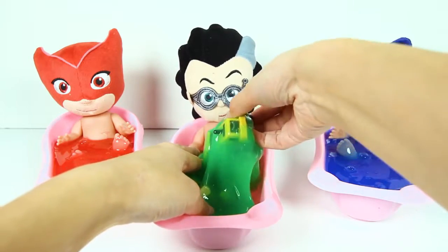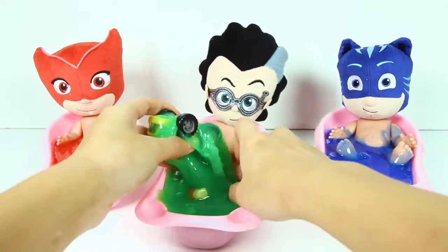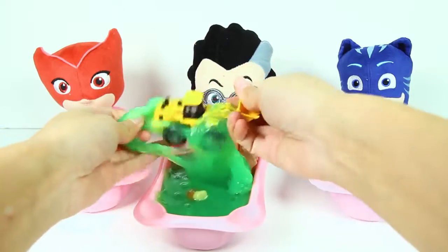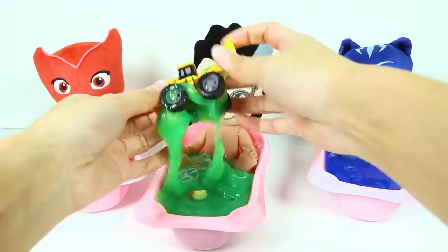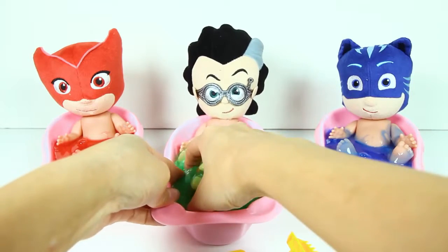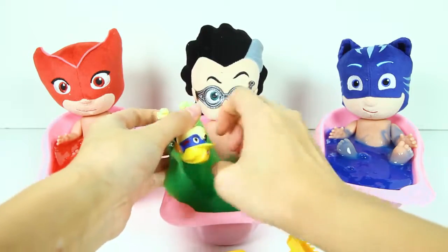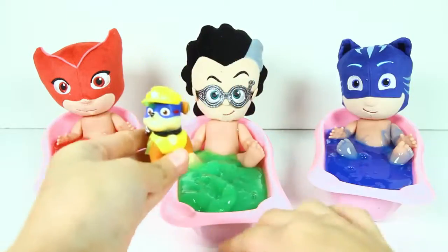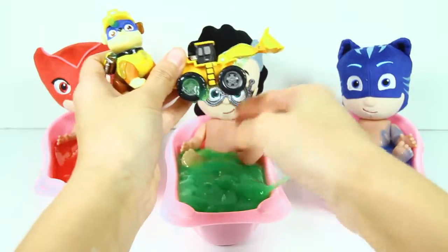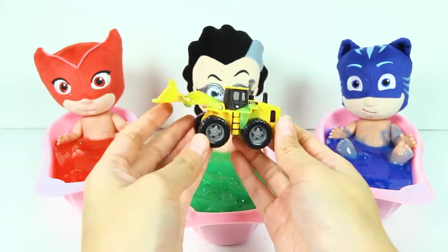It looks like there is something in Romeo's green slime bath — let's take it out! Hmm, I wonder what this is! It's a yellow truck! And there is something else in here — it's Rubble from Paw Patrol! We have Rubble and a yellow truck!